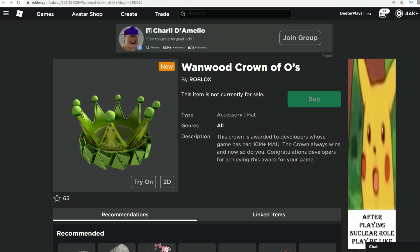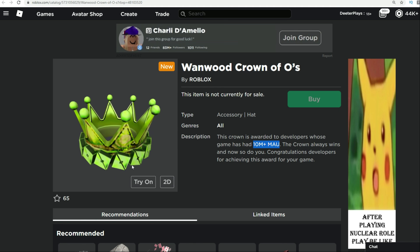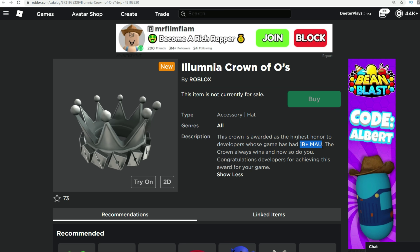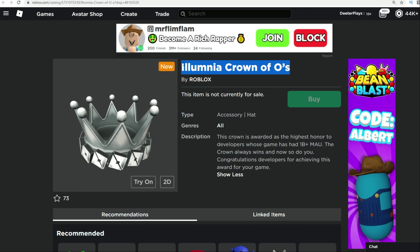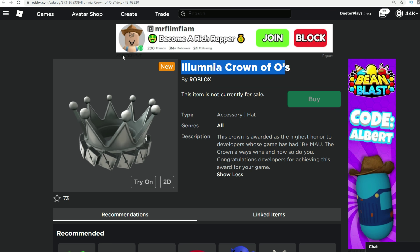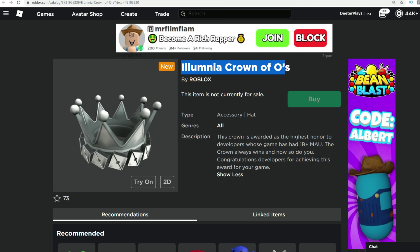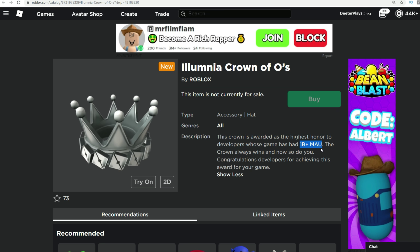The Wanwood Crown of O's is for somebody with 10 million plus monthly active users in their game — it's going to be some of the most serious devs that have this one. But there's more — 1 billion plus monthly active users. I don't know if there's many games that actually have that. This is the Alumnia crown, and this one's serious. If you see somebody wearing this one — it looks more silver where the first gold one you only need 100 — 1 billion monthly active users is a lot. The next number is 3.